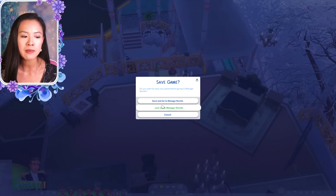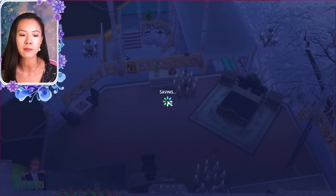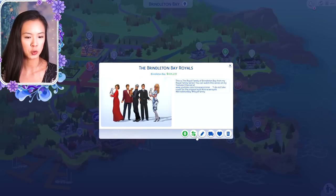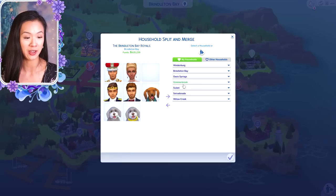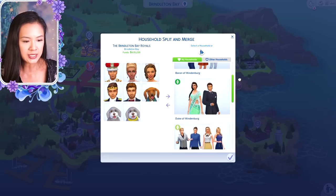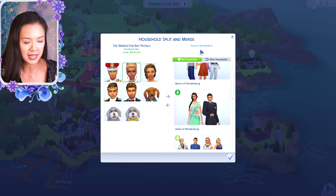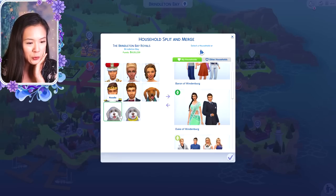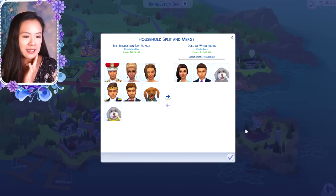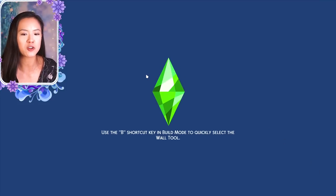Thinking about giving up one of the dogs makes me really sad because I have a dog and I love my dog. Going into managed worlds — maybe we can give one of the dogs to family members. Why don't we give one to Prince Kalen — that's Lady Sadira's cousin? Cairo or Noodle — those are such different names. Let's give them Noodle; we'll get to see Noodle often, it'll be okay.